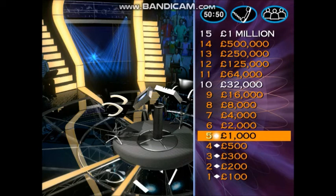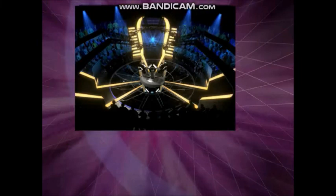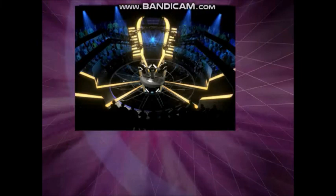Well done — you've got a thousand pounds, and that's guaranteed whatever happens now. You'll walk away with at least one thousand pounds. But have a look at this next question — you might as well play it, it's worth two thousand pounds. Charles de Gaulle was the president of which country? A: France. B: Belgium. C: Canada. D: Switzerland.